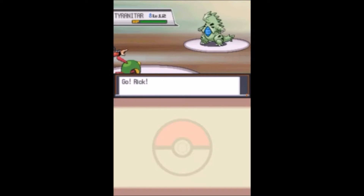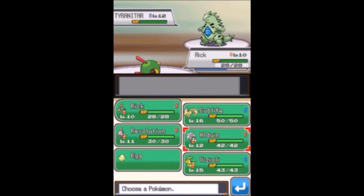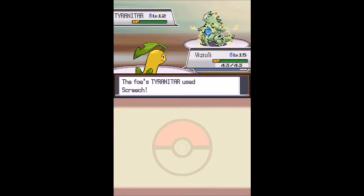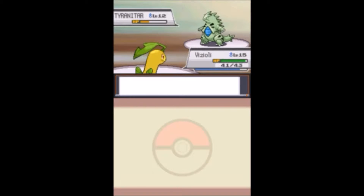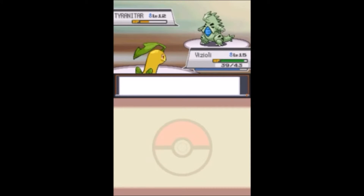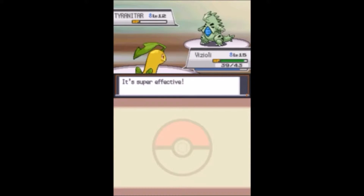Cool Trainer Joey sends out a Tyranitar - are you kidding me, what a start! We have to go with Vizioli; Rick can't handle a Tyranitar. He goes for Screech, lowers my defense harshly, which is kind of scary. I still don't think he can one-shot me though. We outspeed and go for Razor Leaf - we're definitely going to level up from this, taking down a Tyranitar especially at level 12. Razor Leaf takes it out!